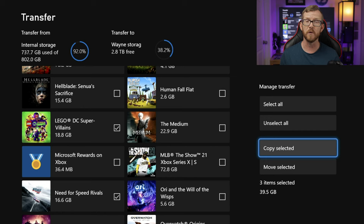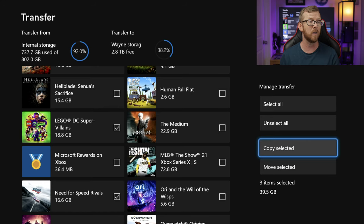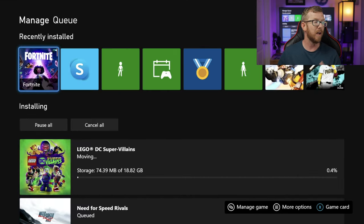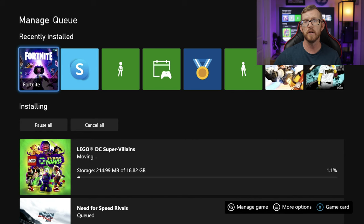Now, you will see an option for Copy. We do not want to copy the games, because that's going to leave them on the internal hard drive and just copy it over to your external as well. So make sure that you actually hit Move Selected. Once you hit that, it'll bring up a screen telling you which storage drive you're going to move it to. If you have multiple external hard drives attached to your Xbox Series X, you can move to whichever one you want. I'm going to select Move Now, and that brings up the queue where you can see the game is now transferring off of my internal hard drive.